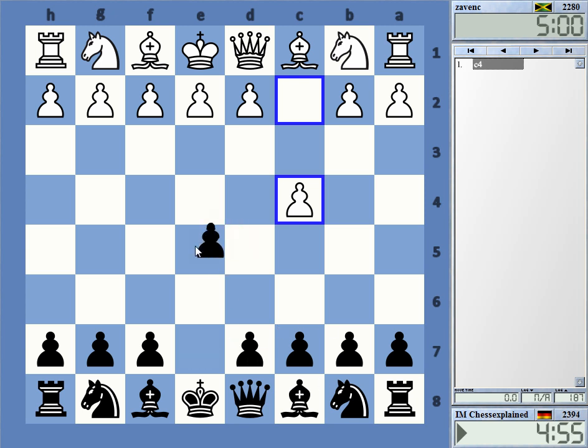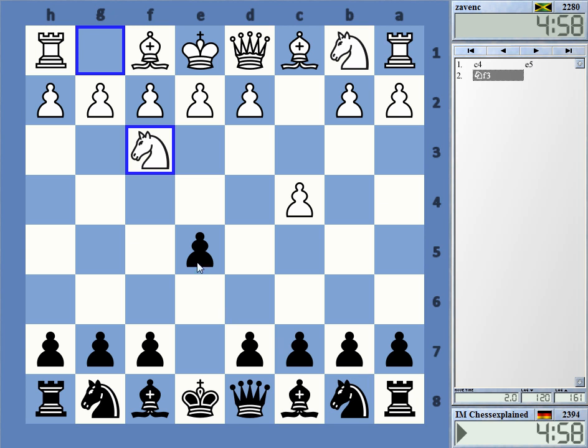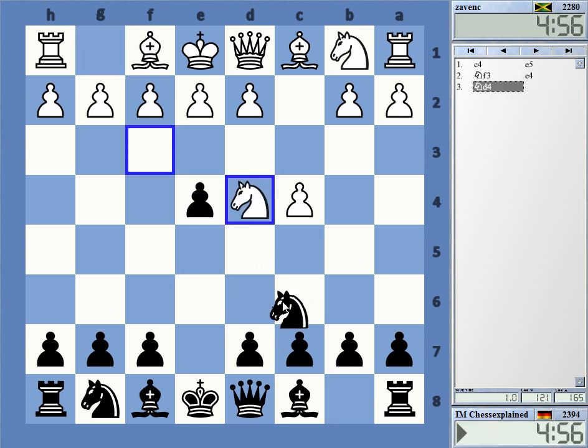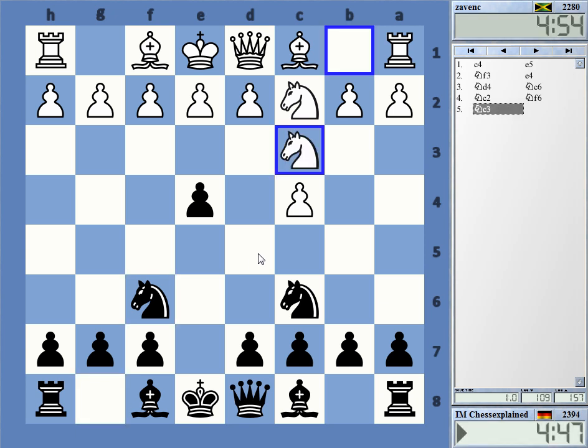Yeah, hello, welcome to this video — a little bit of a late start here. Knight f3, that's uncommon. Yeah, probably just develop here, Bishop c5. The e4 pawn is something that could become a problem.